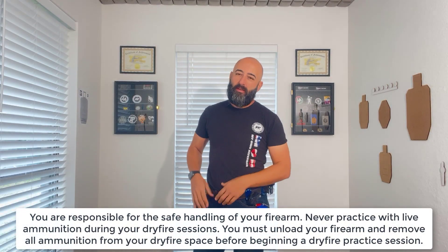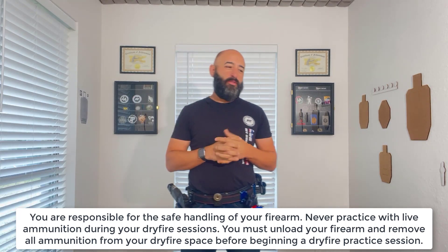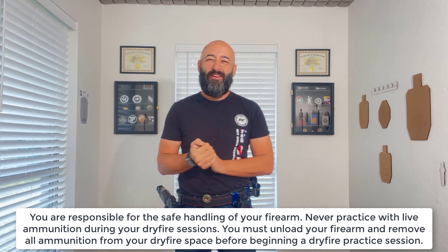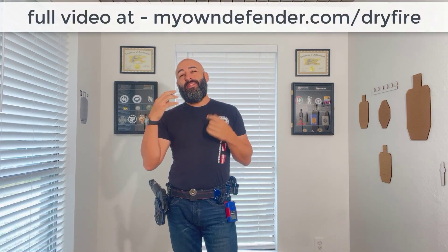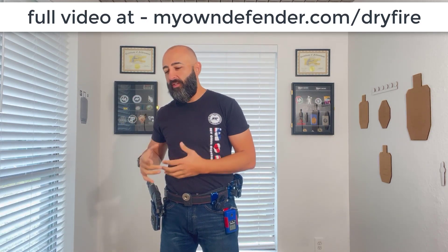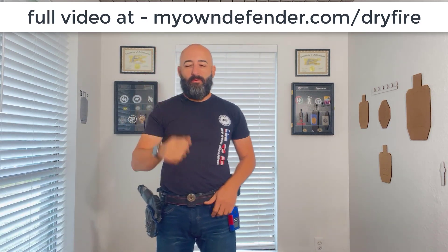Today we're talking about outside the waistband. I call it the two-second presentation, which sounds horrible because who wants to be presenting in two seconds — unless you're at 50 yards and your first shot may break at two seconds. There's no real reason to do a two-second presentation. So I'm giving myself three beeps: the initial beep as the start, a one-second beep, and a two-second beep. On each one of those we're going to build up a very consistent presentation with checkpoints or milestones along the way as the gun comes forward toward the target.